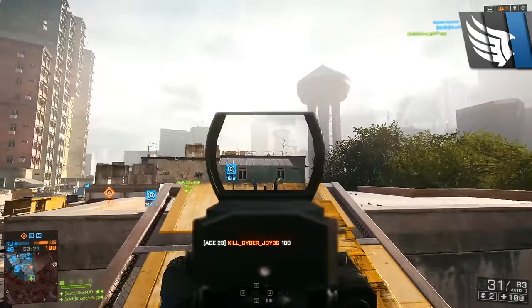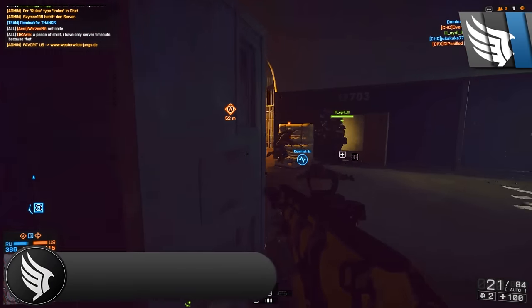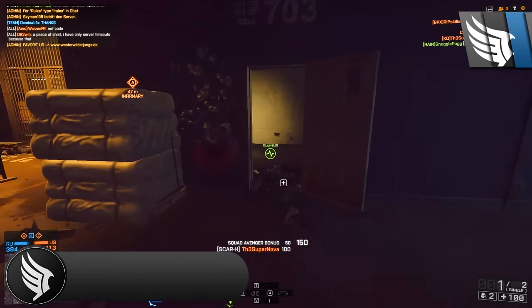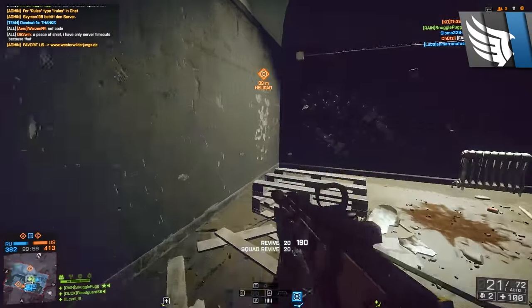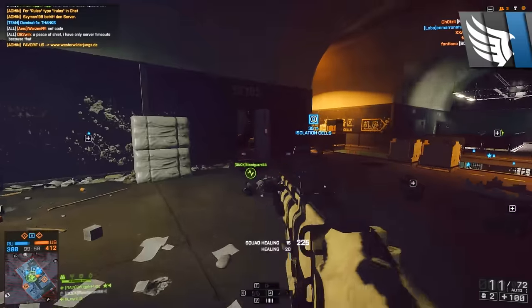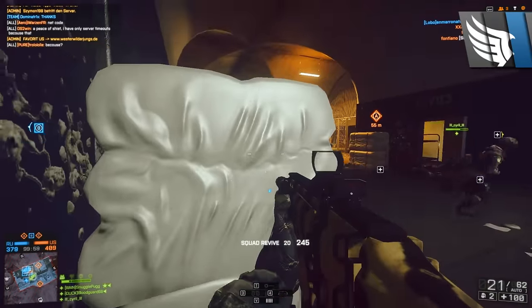And now onto my favourite assault rifle — in fact, my favourite gun in Battlefield 4 — the Scar H. This gun is just so fun to use. It's brilliant, even though a lot of the stats are not very good for it. It's got a slow fire rate, slow reloads — basically everything about this gun is slow.